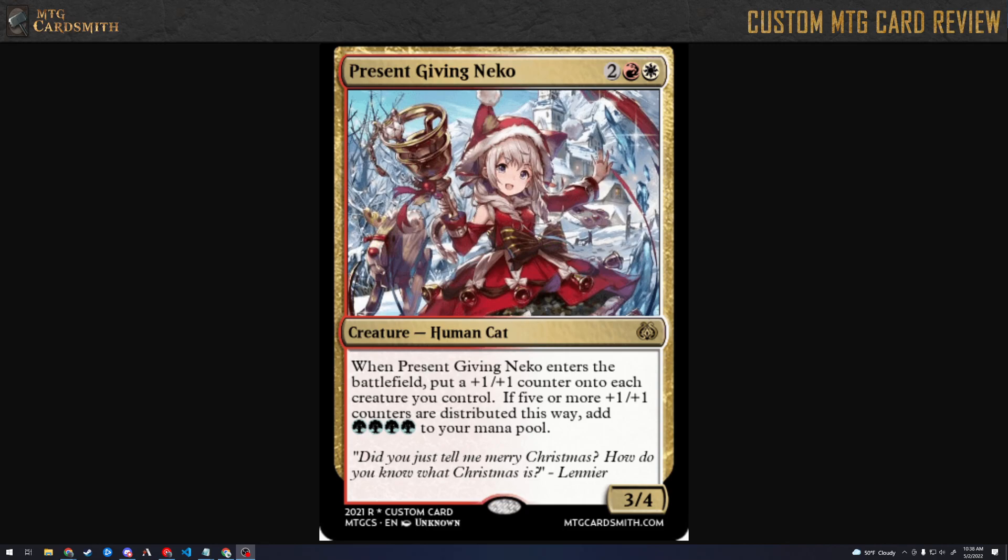Okay, and here we've got Santa Claus. Cat Santa Claus. Santa Claus with a W — C-L-A-W-S. So this is a card by TGBC for his set, Coronella. And let's see what we've got here. We've got a Present Giving Neko. So it literally is Santa Claus. Cat Santa.